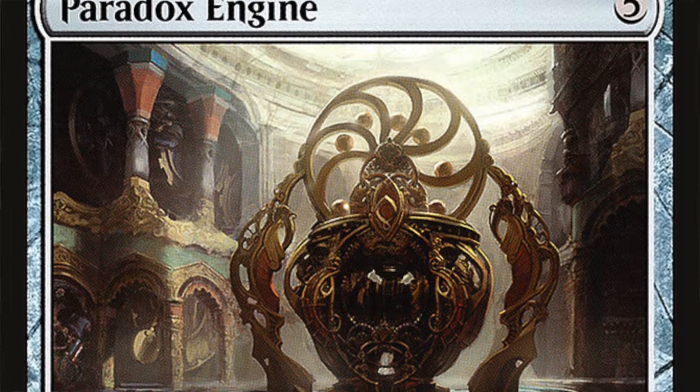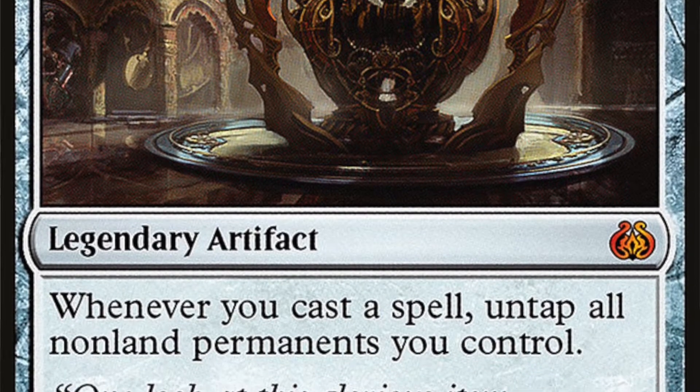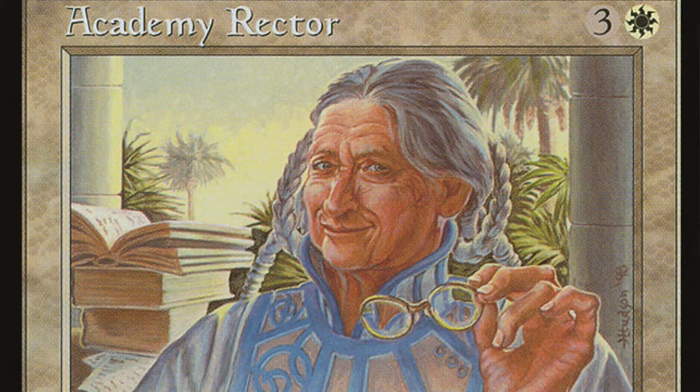Aluren is an old Tempest enchantment that costs two green and two. Any player may cast creatures of converted mana cost three or less as though they had flash and without paying their mana cost - so it makes everything that costs three or less free. Paradox Engine costs five, it's a legendary artifact - whenever you cast a spell, untap all non-land permanents you control. Then we play Omniscience, which costs a lot of mana and makes everything free. We also cheat that out with Academy Rector because we can.